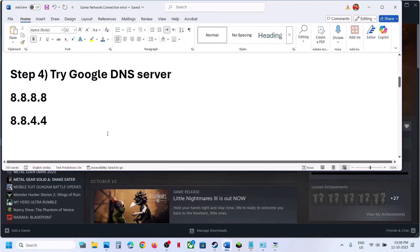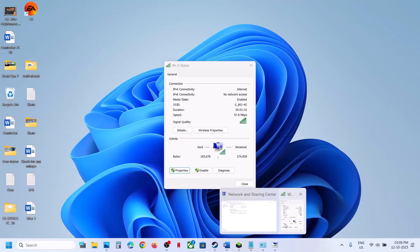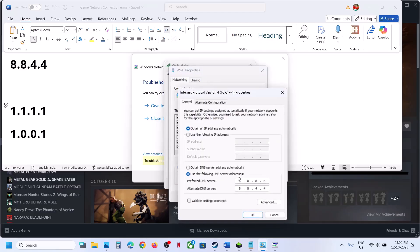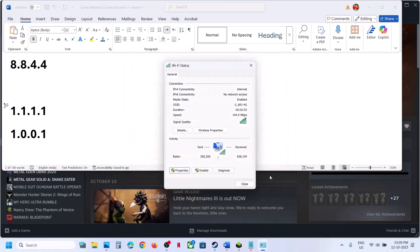If that does not work, go to Control Panel, Properties, select Internet Protocol Version 4 again, click Properties, and this time type 1.1.1.1 for preferred DNS and 1.0.0.1 for alternate DNS. Click 'Validate settings upon exit,' click OK, close, relaunch the game, and check.